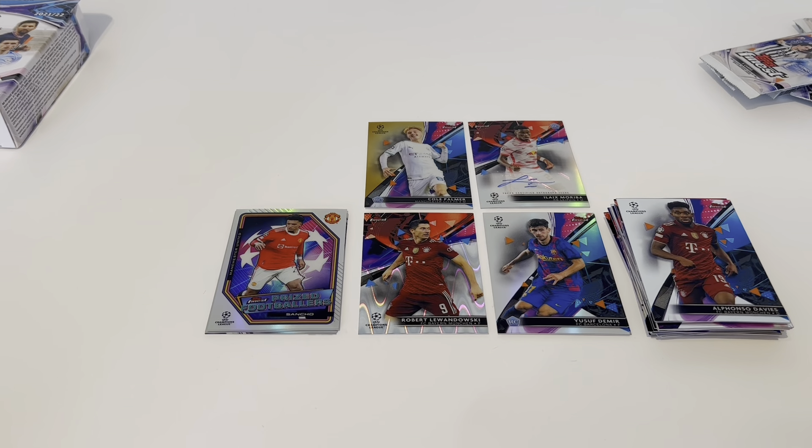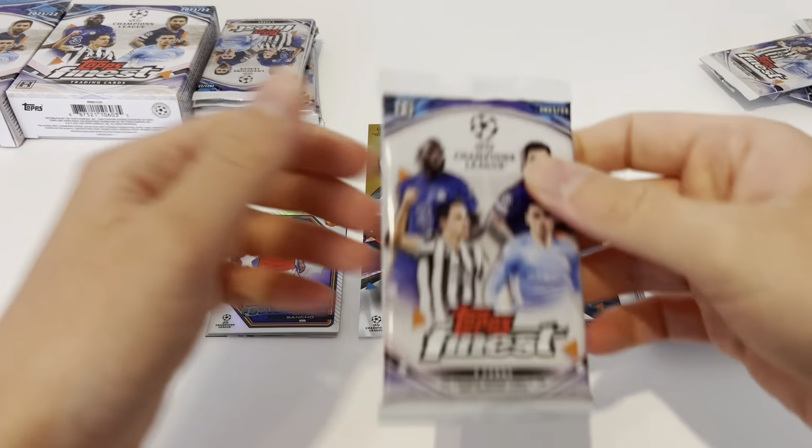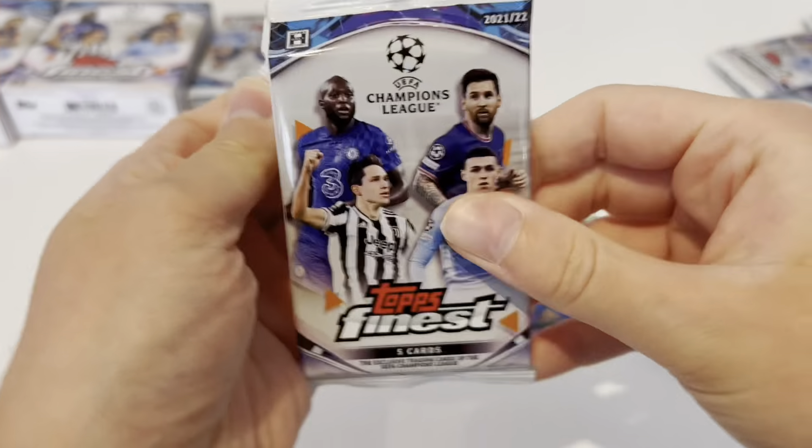One more mini box to go. We know the autograph is coming, so we need some slow reveals from this next mini box. Getting a little bit nervous — we've seen one auto today, it wasn't what we were looking for, but can we redeem it with number two? A Cole Palmer to 50 is something I'm very happy with, but that blemish is really annoying — it's a printing defect. Nothing I could have done about it. It is what it is and we carry on.